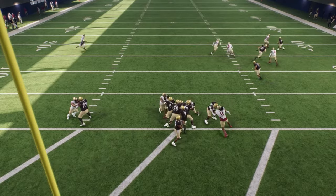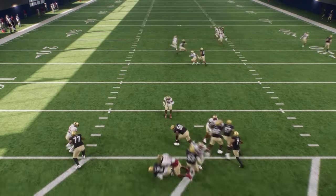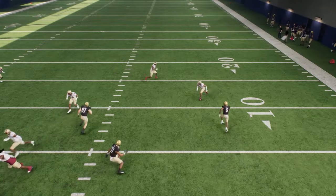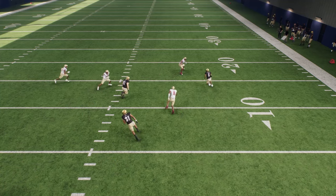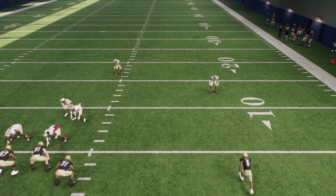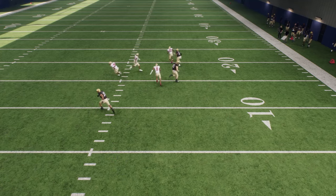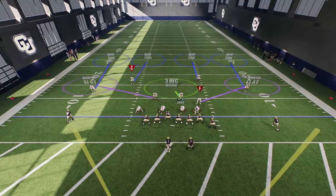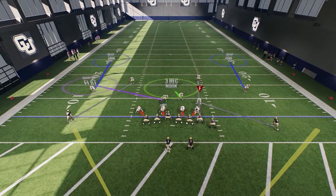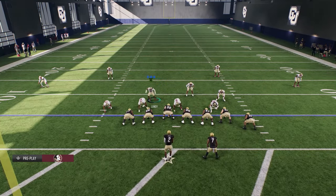Look at this again: this guy I didn't man up, so he goes with the run commit first, sees it's a pass, and goes back to his zone — underneath the route. On top of that, I had this guy manned up, so he's over the top. Now let's set it up more regularly. Push Y or Triangle, go to individual, push X to shade right. We want him outside — this guy is going to be on the tight end shaded out for corner routes. Everybody else plays regular.